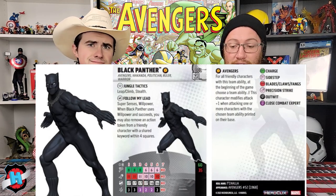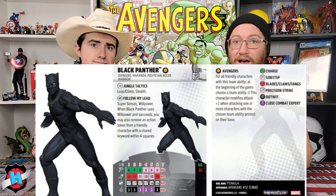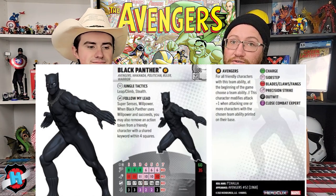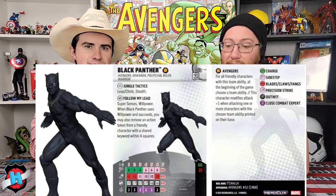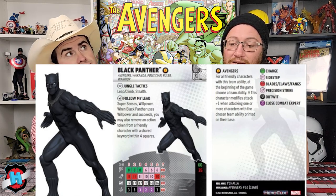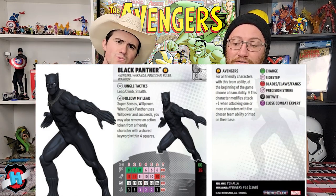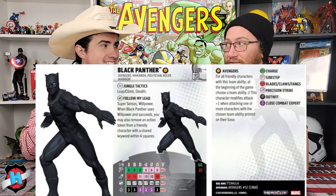The first figure we're looking at is from the Avengers 60th set — number 001 in the set. It is Black Panther. He does a lot of Black Panther stuff: Outwit, close combat, cool Super Senses. But the biggest thing about him is they've changed the Avengers team ability. It's been about six years since the last change. Now, for all friendly characters with this team ability, at the beginning of the game you choose a team ability.